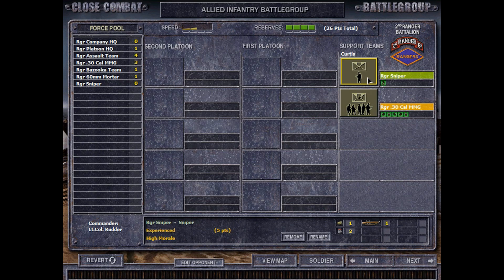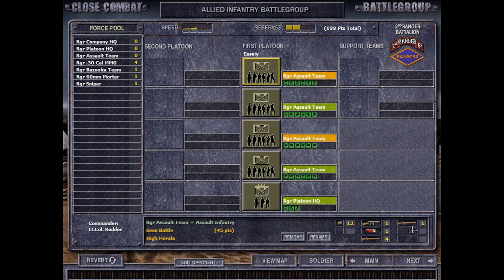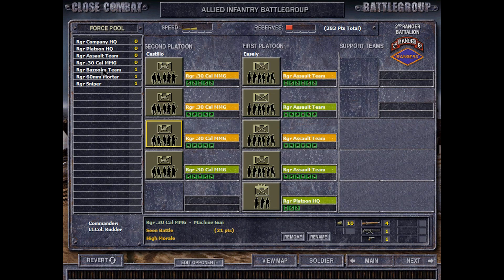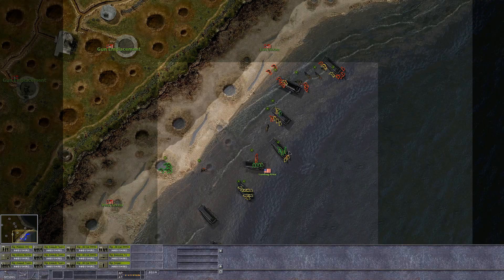Let's set up our advance force. We have twelve units to go in with. We have assault teams, some tactical medium machine gun teams - quite a few of those actually - a bazooka team, a 60mm mortar, and a sniper. This is all we have, so we've got to keep that stuff alive.